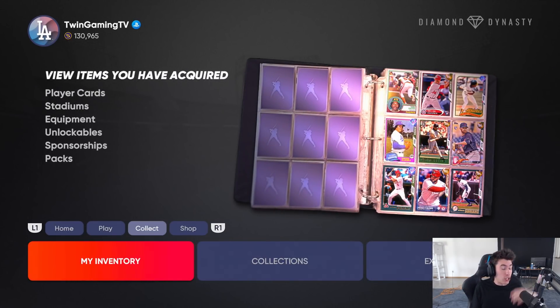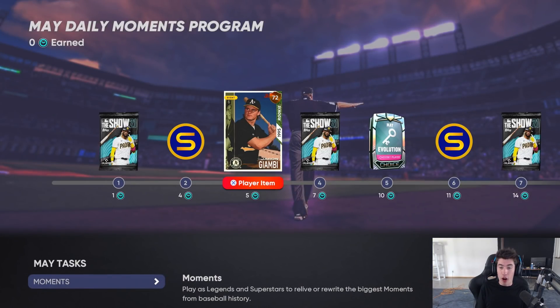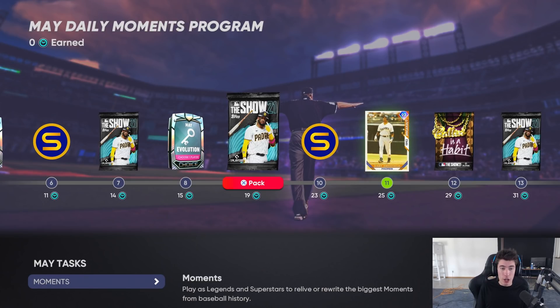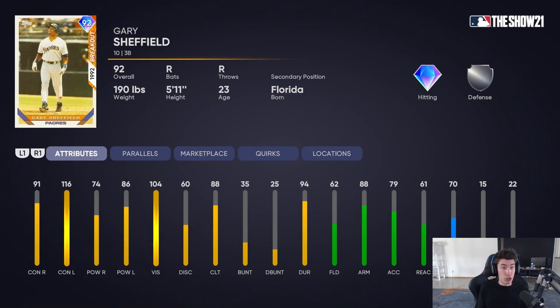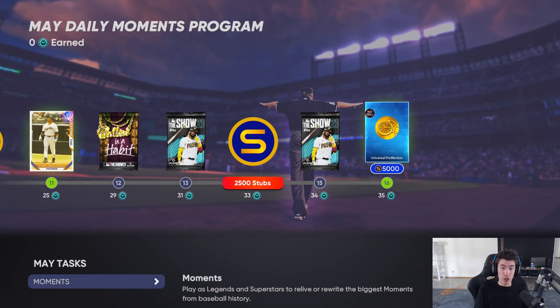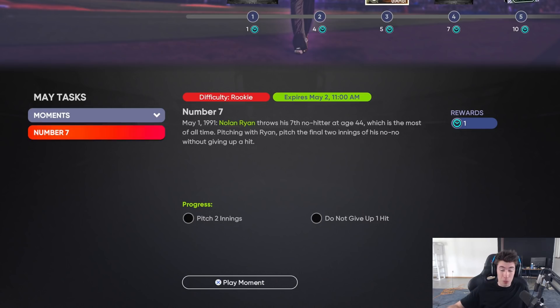What we're going to be focusing on today is something you want to make sure you are doing: the Daily Moments program. There are free diamonds and free packs in here. If you missed out on Jason Giambi, you can still get this card. There's May Evolution packs with Matt Kemp and Madison Bumgarner. There's stubs, packs, and we have this Gary Sheffield, plus a Universal Icon as well as 5,000 stubs. There's a ton of stuff going on.